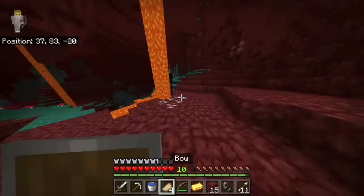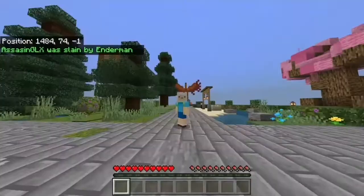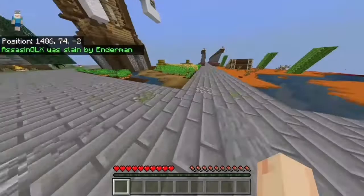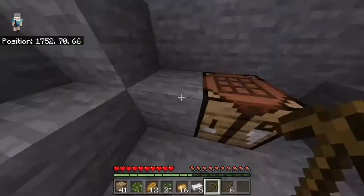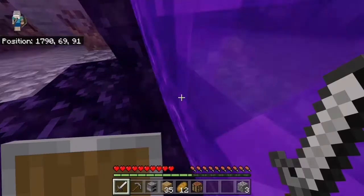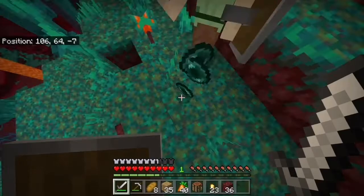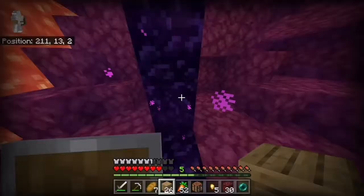We gathered a lot of enderpearls and everything was going great — until it didn't. Third time's the charm. After that, I gathered resources again and did what anyone would do: I waited in the nether for someone to save me. Conveniently, there was Valger! He just took me home and I finally got to my items. We got a lot of pearls and finally got out of the nether for the very last time. I threw my first eye of ender and we were on an adventure.